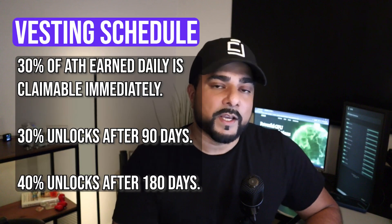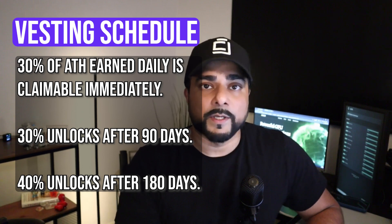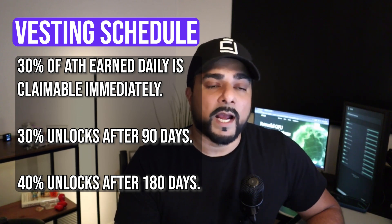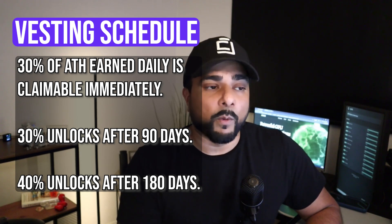There is also something pretty significant to know if you're picking up one of these miners, and that's a vesting period. Even though you're earning these tokens, they're locked for a set period of time and get unlocked on a schedule. The vesting schedule looks like this: the first 30% of the tokens you get is claimable immediately, so you can take that to an exchange and sell it off. The second 30% will be unlocked after 90 days, and the last 40% will be unlocked after 180 days.